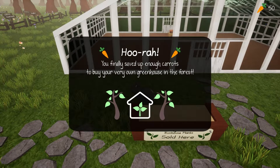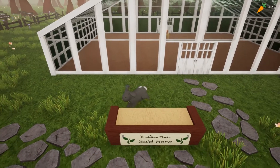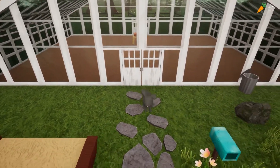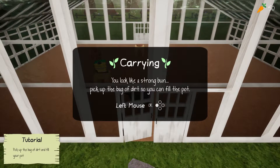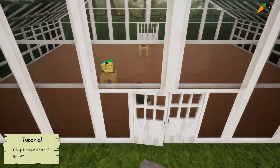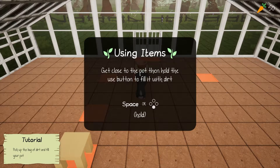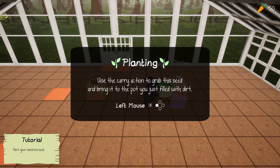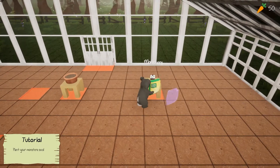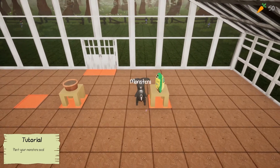Loppy dark gray. Hooray — you finally saved up enough carrots to buy your very own greenhouse in the forest. Not much to look at right now, but let's head inside and start growing. So you can use WASD pretty easily. Let's head into the greenhouse. Oh, freaking bunny my dudes. Pick up the bag of dirt, get a strong bun, fill the pot.